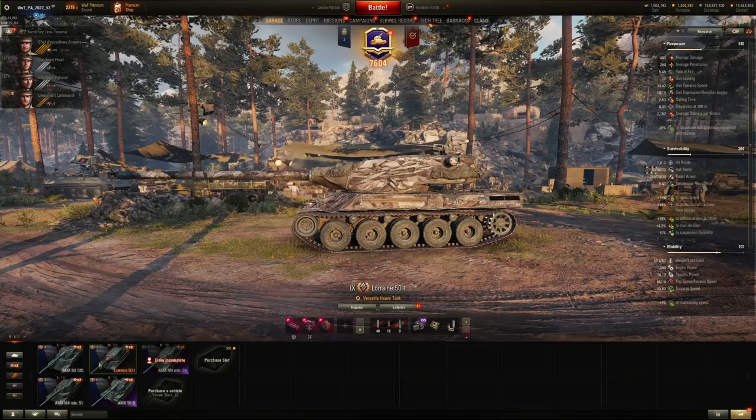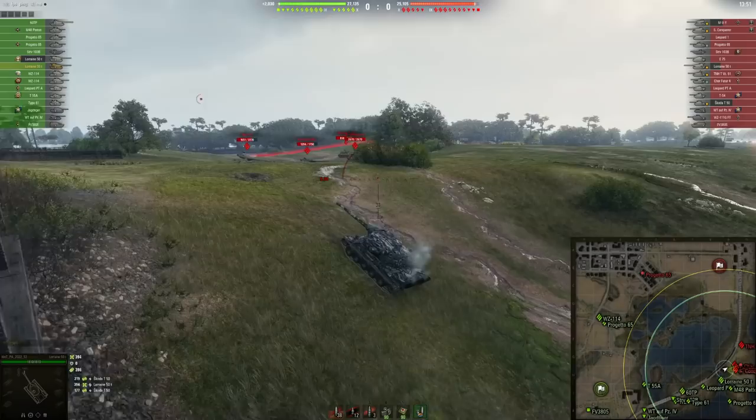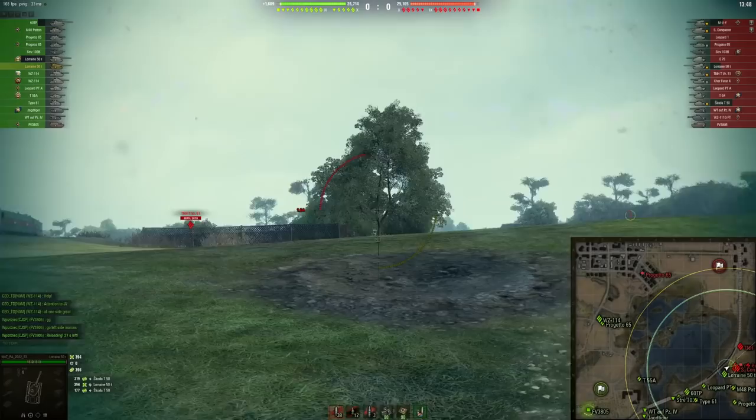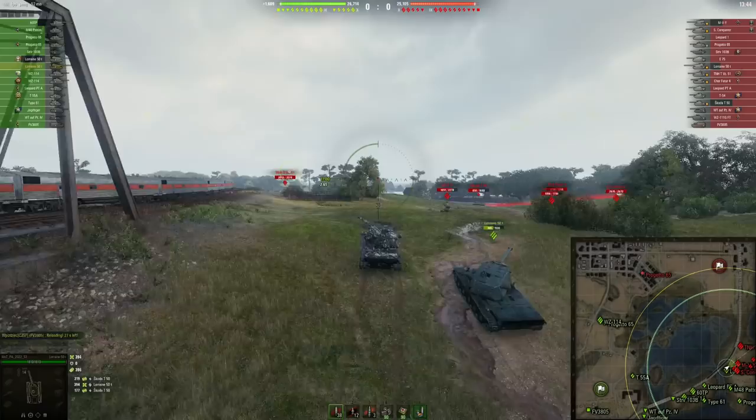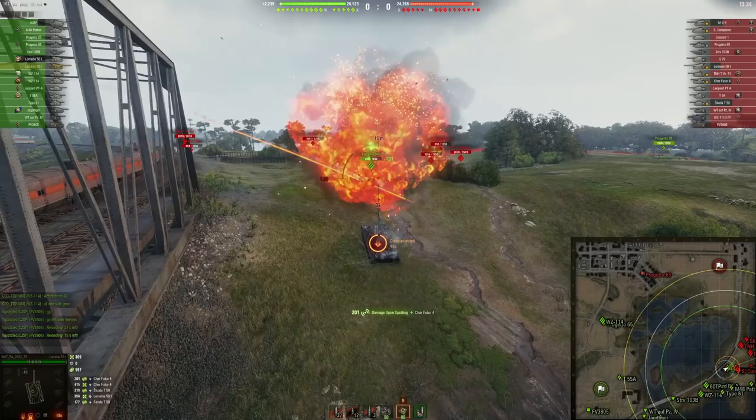It doesn't have as strong of a turret armor-wise — you can see 380/40 versus 250/70/30. On the hull, basically everything that is able to see this tank is able to penetrate it, I would say, in Tier 8 and Tier 9 battles. The upper hull is the weakest part — don't even go for the lower plate. The lower plate is actually the strongest part in front of the vehicle, so aim up there and you should be able to penetrate it.